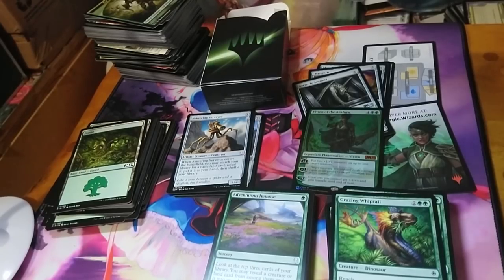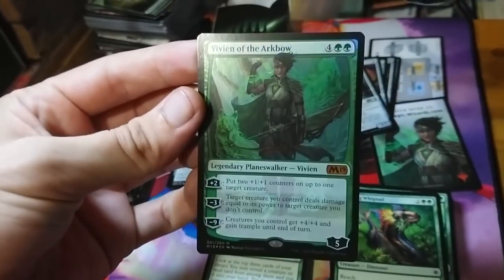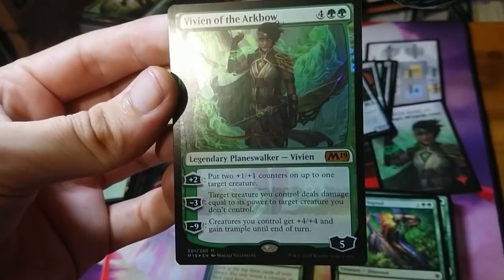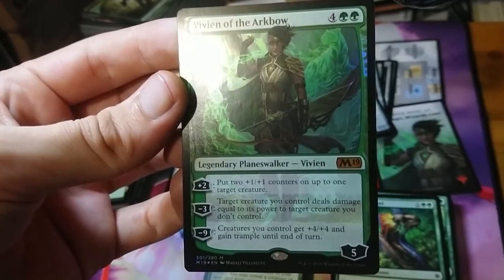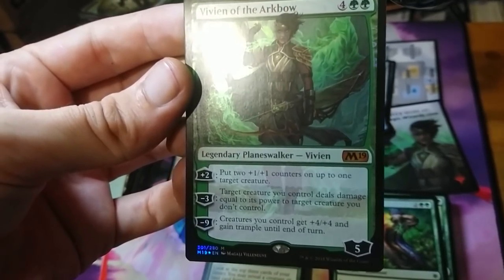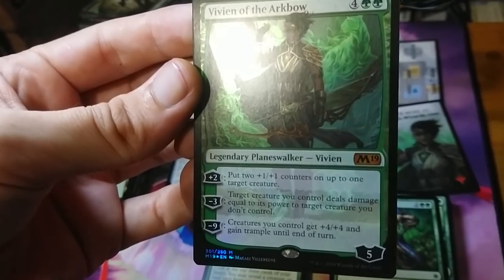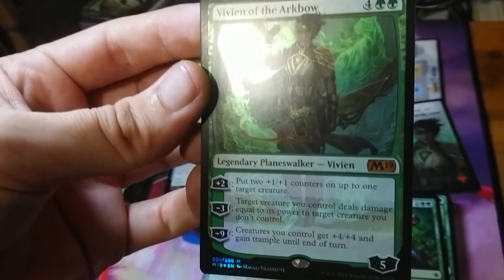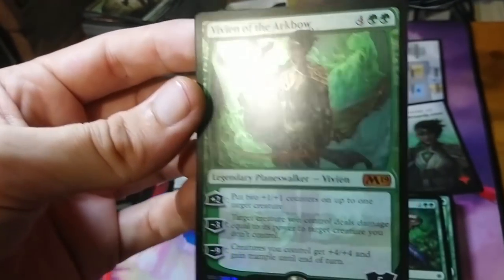Obviously you're going to want to play with your new planeswalker — we're definitely going to go with Vivian of the Arcbow. She's our key piece. This is six mana, five loyalty: plus two to put two +1/+1 counters on one of your creatures, minus three to have one of your creatures fight one of your opponent's creatures, and minus nine to give all your guys +4/+4 and trample until end of turn. A nice big field, feel-good green smashy deck.